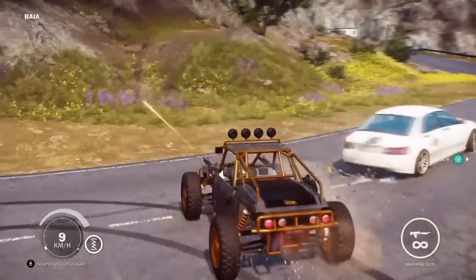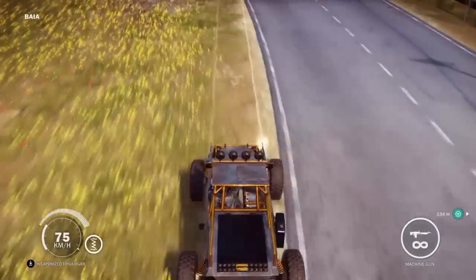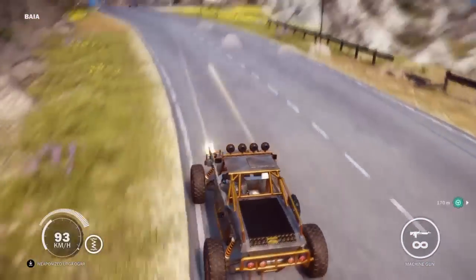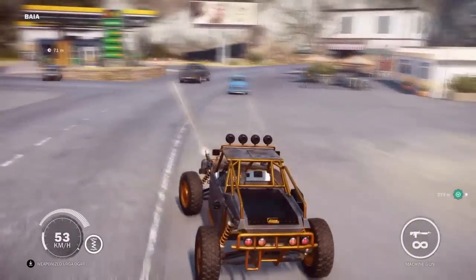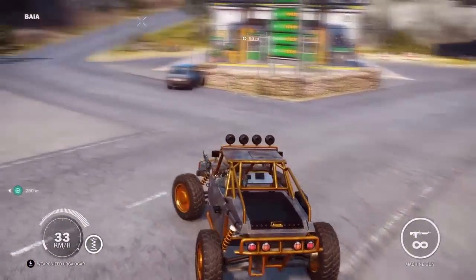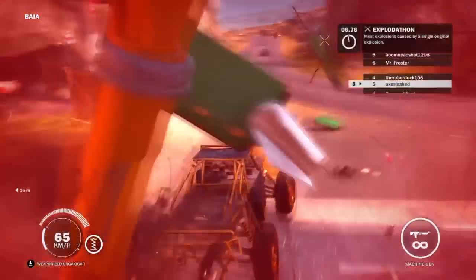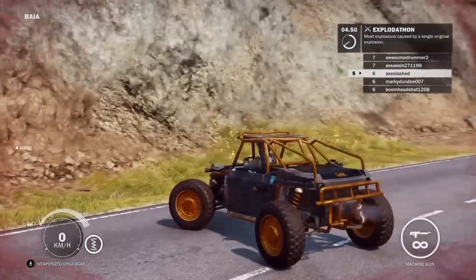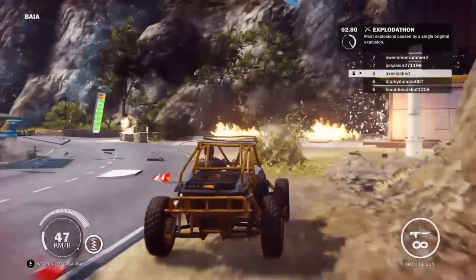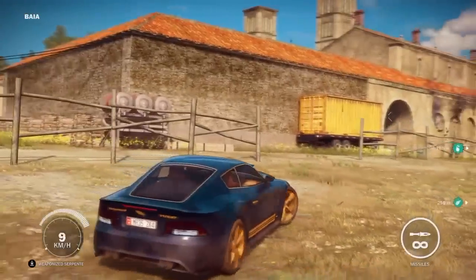It's a buggy with a machine gun — pretty cool. This one feels very agile and I think it has the best aim so far. The weapons are controlled by where the vehicle is facing. Oh hey, there's a gas station — conveniently placed! Get away, get away — there we go! That's the Just Cause way of doing things. And here is the rocket launcher sports car — how amazing is this thing!